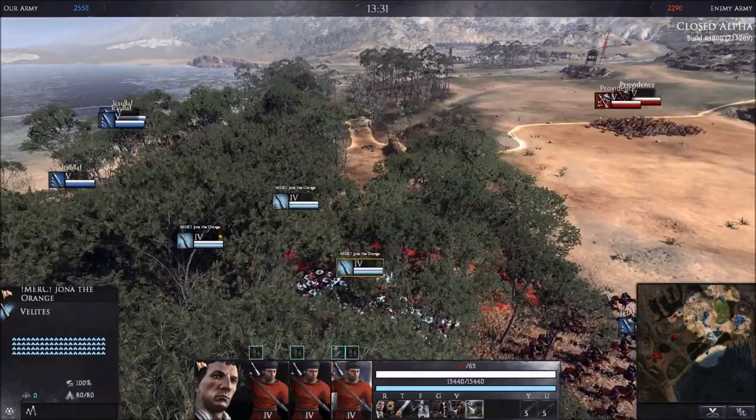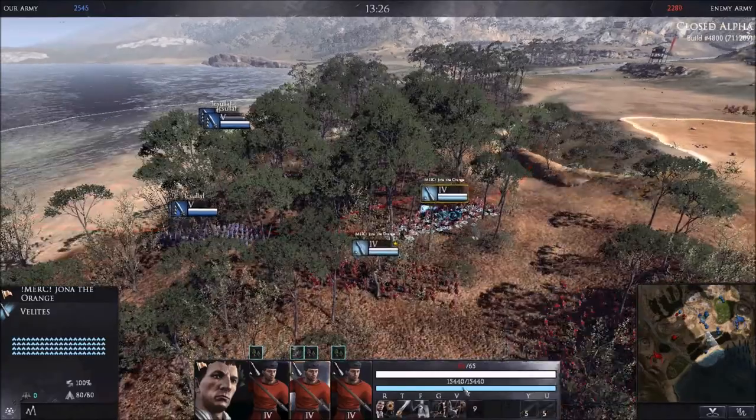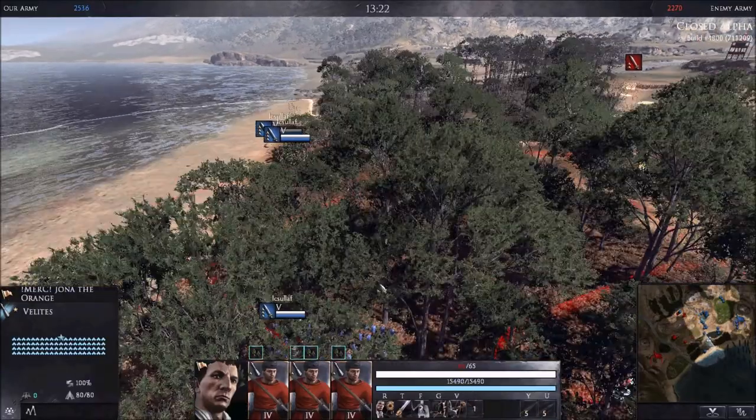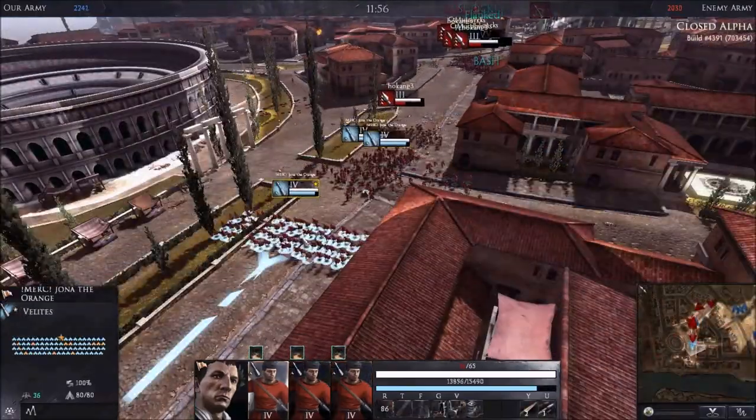Once the other two units have advanced, Spot is turned off and the unit now in front turns Spot on for further vision. This can be an effective way of scouting ahead without much risk.